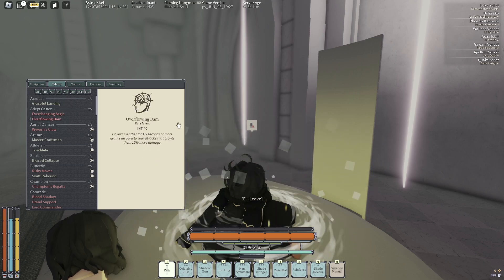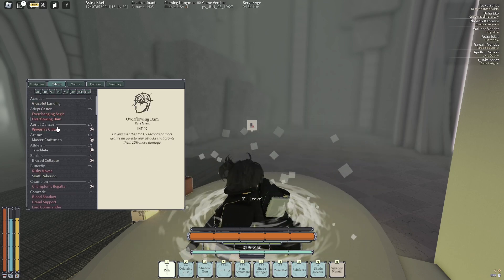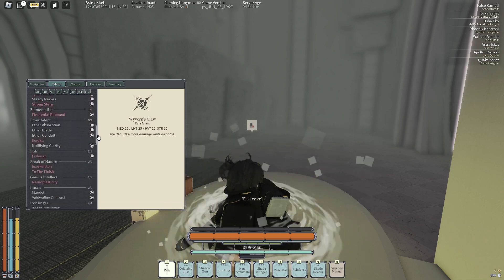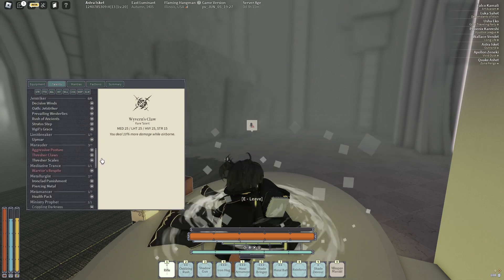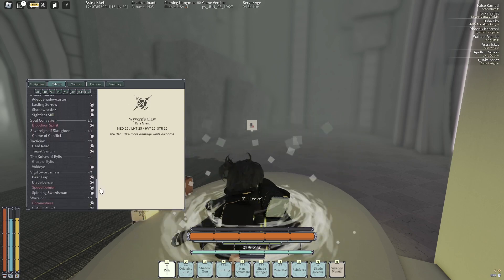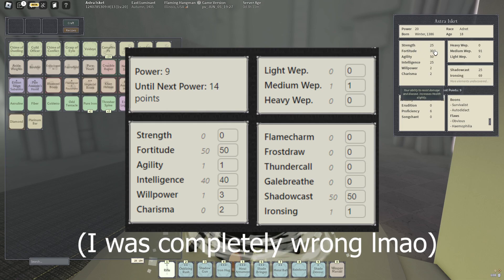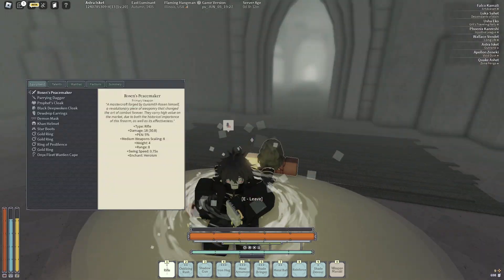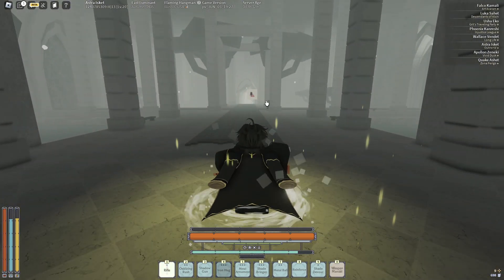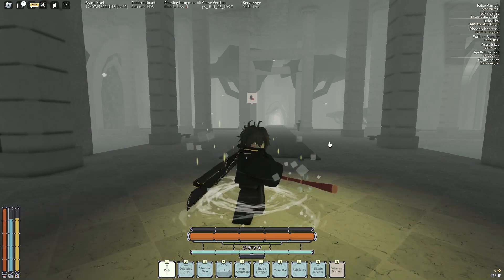Looking at our talents, we have graceful land. One thing I did miss on this build was ghost — I don't know how I missed ghost. But you've got ever-changing, overflowing, wyvern's claw. For the rares: risky moves, champion's exoskeleton, to the finish, and neuroplasty. This is a shrine build, so pre-shrine I had like 44 strength and 44 toughness. The build looks and plays really good with the rifle — you have crazy mix-ups. You use iron hug, pull them back with iron sick, then pop shadow gun or something else. Lots of mix-ups.